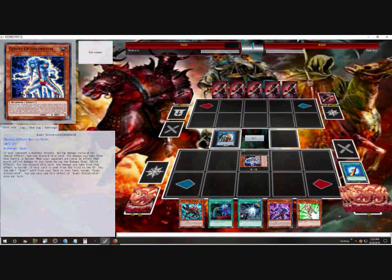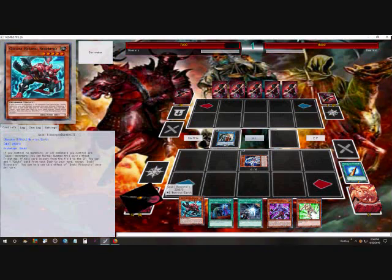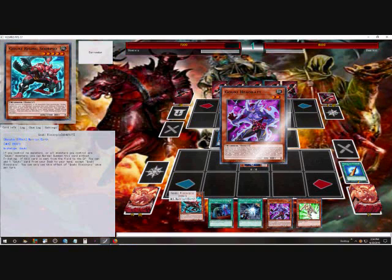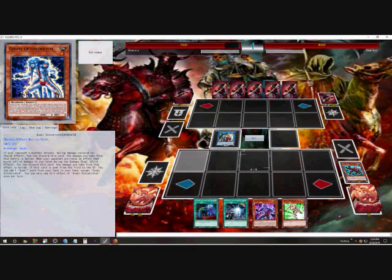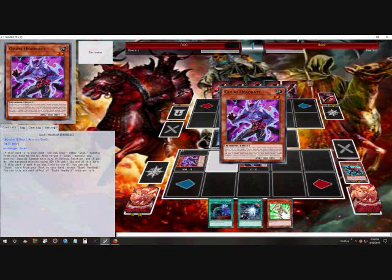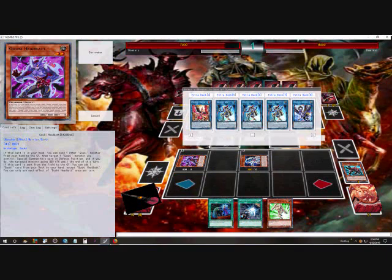There are ways to get dead draws, but overall it's easily done. You can easily change this deck up — instead of running Giant Ogre, run other rank fours and twos to make it just a Goki beatdown deck. It may not be Firewall or Gumblar, but it could be a beatdown with rank fours, link fours, link twos, link threes, and even link ones if you want.